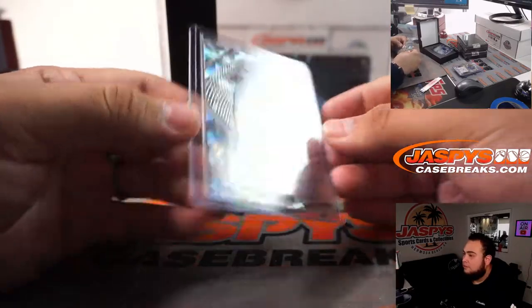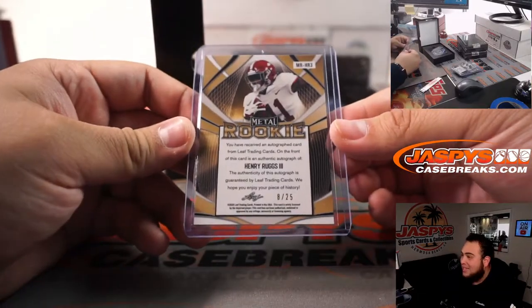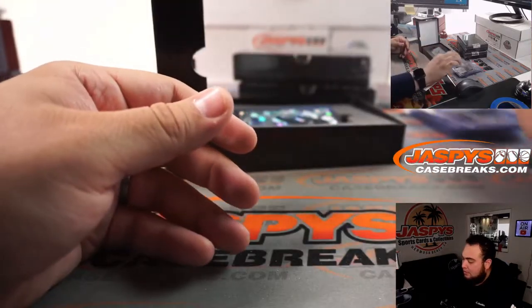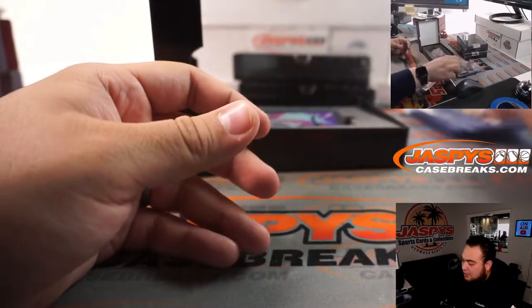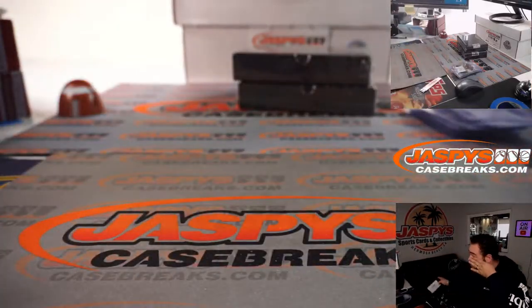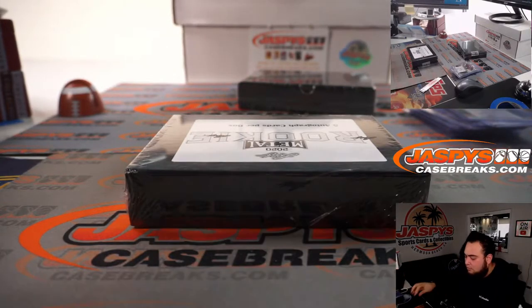We have a Henry Ruggs and Andrew Vaughn, 34 out of 50. We have another Henry Ruggs, 8 out of 25. DeAndre Swift, 2 out of 10. Keyshawn Vaughn — is this a running backs and receivers box? — and a Jerry Judy, that is 7 out of 15.